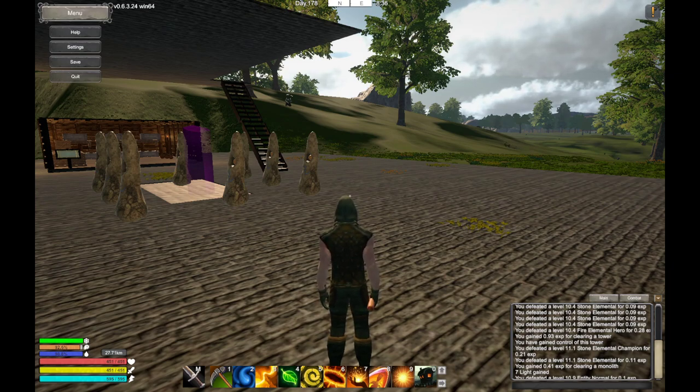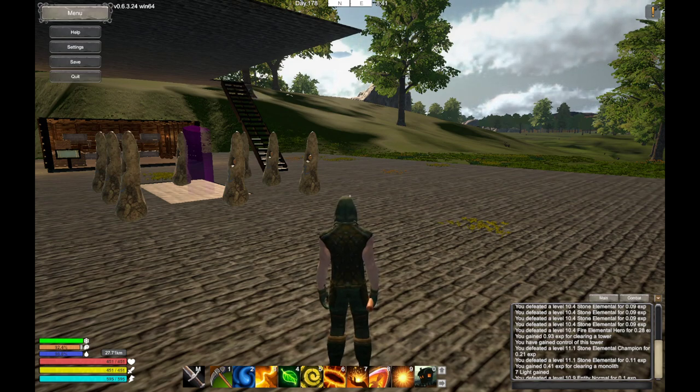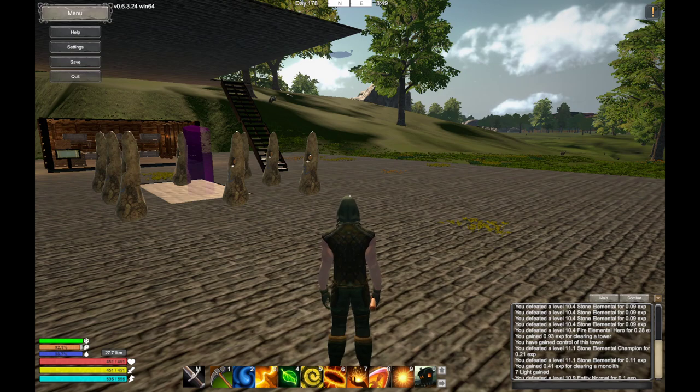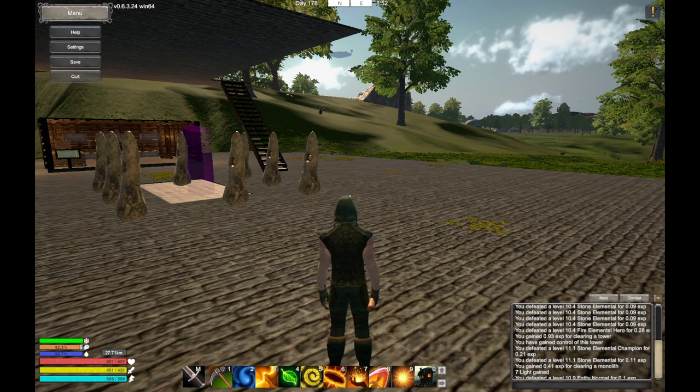Hello and welcome to episode 4 of my Solace crafting tutorial let's play series. This episode will be on terraforming land in order to build a starting town or just simply a solace. I'm going to first show you with a grassland rolling hills type of biome, then we'll move to a mountainous area to show you how to flatten land to put down a solace stone. Let's get started.